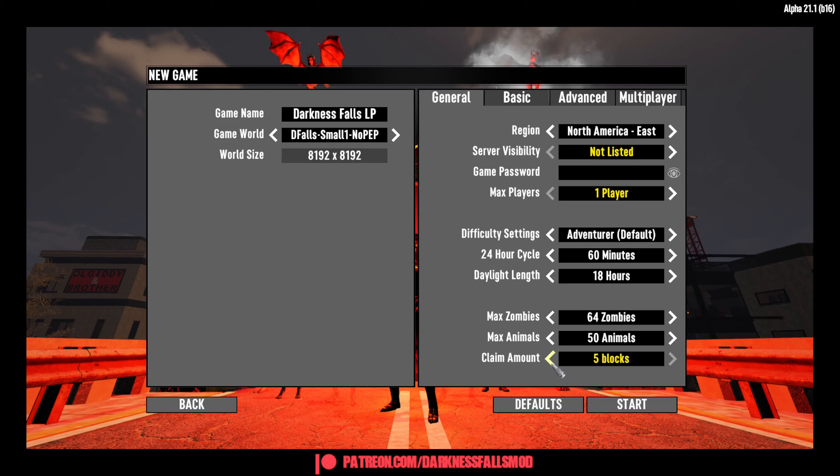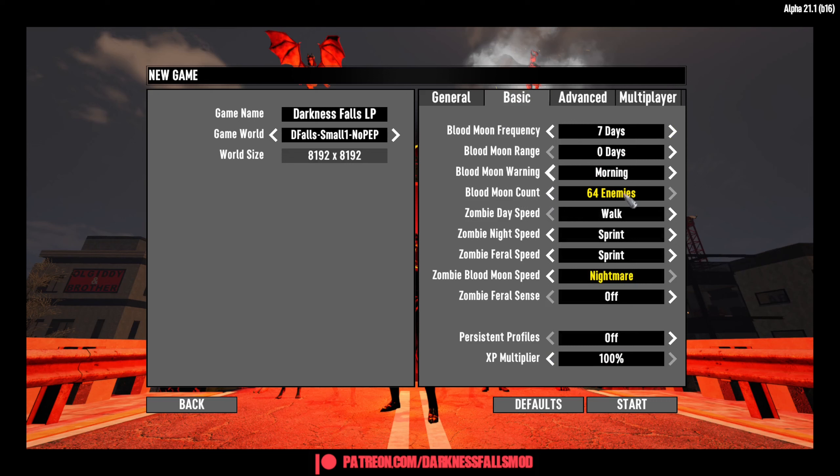The next thing is Land Claim Blocks. Default for vanilla is also 3, but I'll probably never make more than 3 — but screw it, 5. I also made sure to increase the Blood Moon count. Nightmare Speed only on Blood Moon, everything else default.